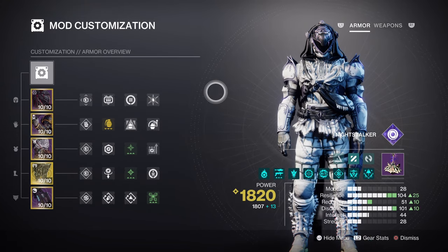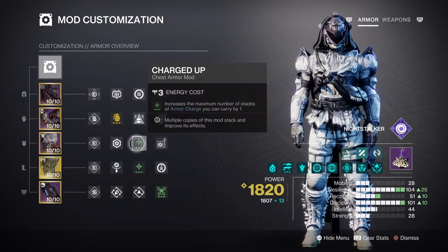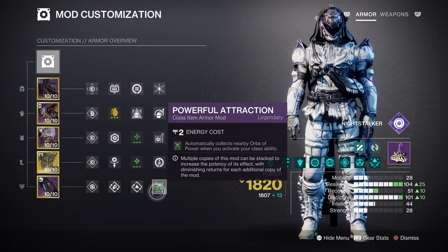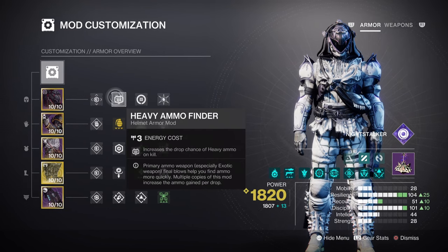Both Mobility and Strength are low at a measly Tier 2, but we have Bolstering Detonation which grants a 12% class ability return via grenade usage. We won't be using those stats too often to the point they harm the build. This leaves room for additional mods: Charged Up gives us plus 1 to armor charges held, Stacks on Stacks grants 2 Orbs of Power collection rather than 1, Void Siphon creates Orbs of Power on the go, and Powerful Attraction makes it easier to collect orbs. Ashes to Assets helps build super energy, and Heavy Ammo Finder keeps our heavy options available at all times.